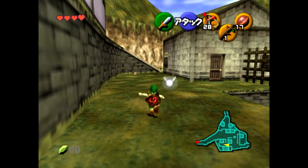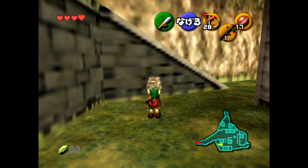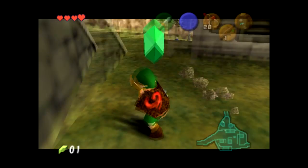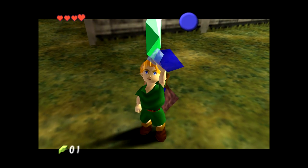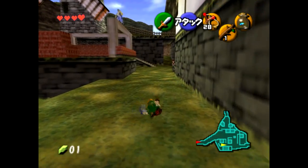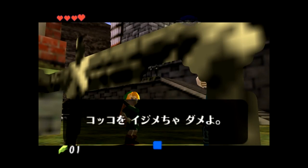Once we have our bottle, we can get some bugs from underneath this rock. Now we're ready to go into the bottom of the well, but first I'm going to reset the cuckoos.